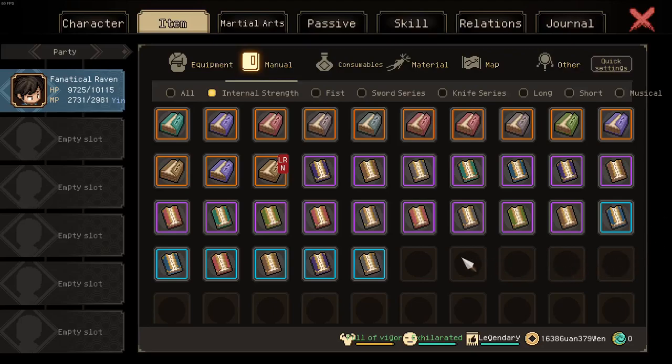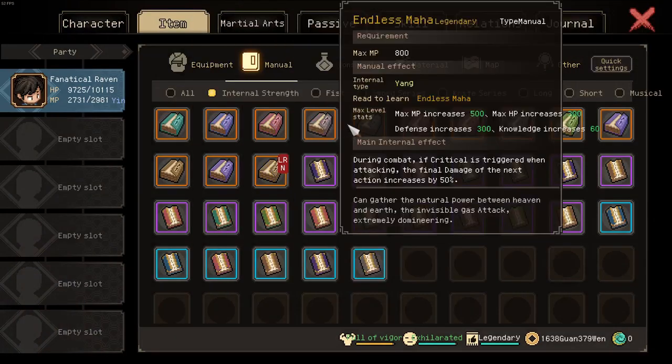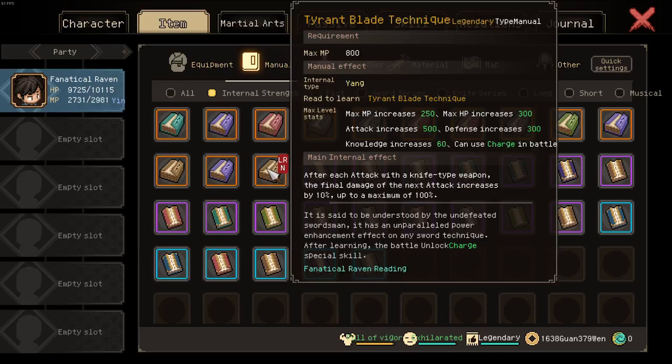Hey guys, a short video as to why every build should run the Tyrant play technique from now on. If you look at any other internal manual, they only provide MPHP defense and knowledge. However, the Tyrant play technique also grants 500 attack. It's the only internal manual that does so.